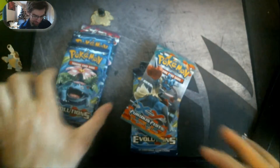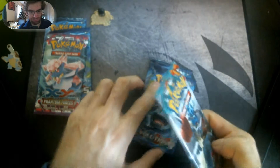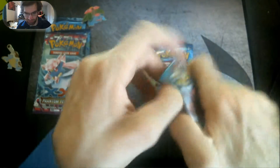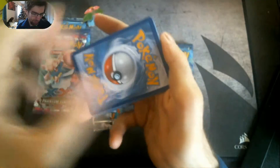Let's open up these packs. I'll do it oldest pack first — this one is X and Y Furious Fist. We open these three and then we'll open up the Venusaur packs. There we go — a nice card, and a code card for you.